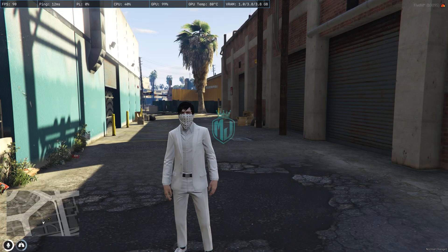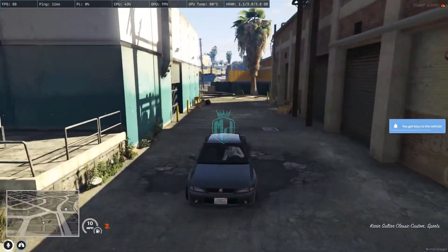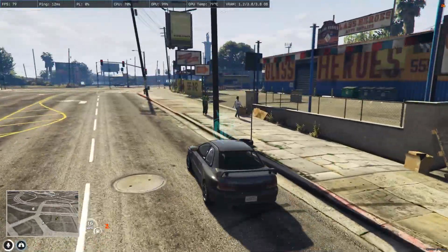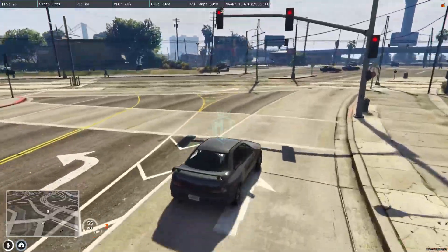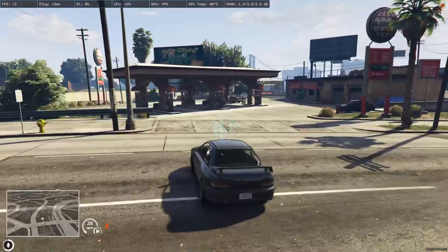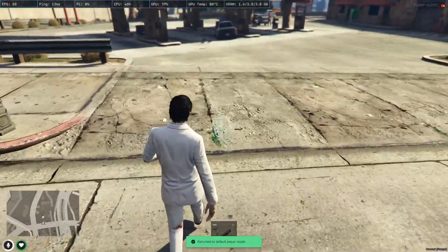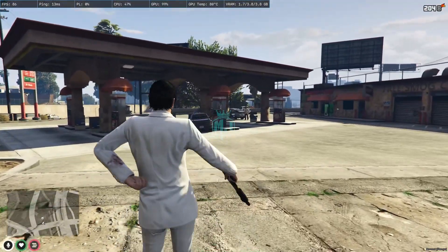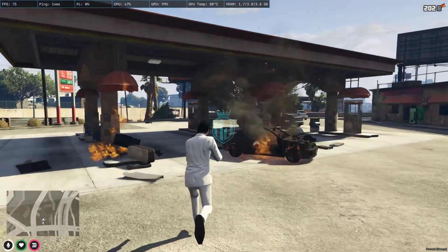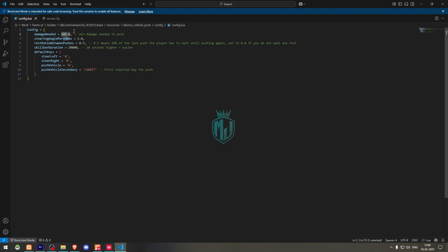We have to restart our server once, then we can see our new push script. Now we have to spawn our vehicle — I'll use the Sultan. Now we have to completely destroy this vehicle to use the push script. You can change the minimum amount of damage from the config file. Now it's completely damaged.